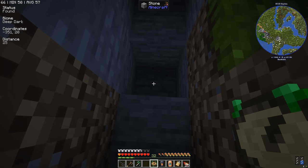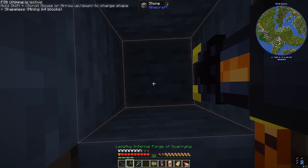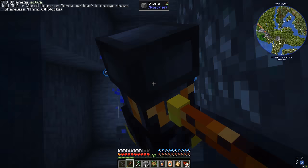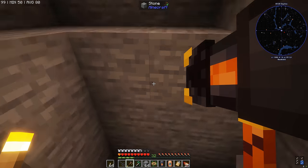If we dig straight down right here, we'll eventually get to the deep dark. I've got my Ultimine tool and let's just keep digging straight down. If I find lava, I've got a jetpack so I can just swoop out of it. Down we go into the belly of the beast.